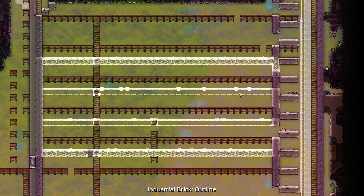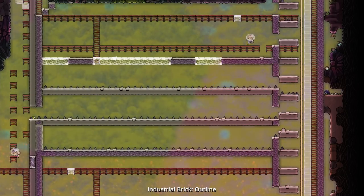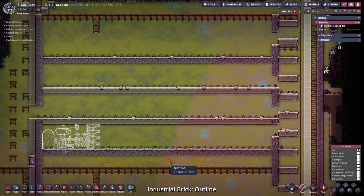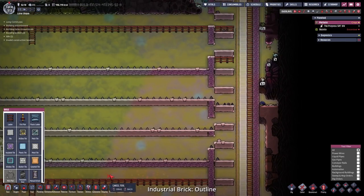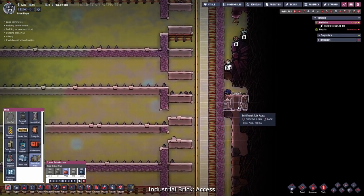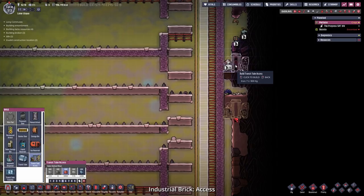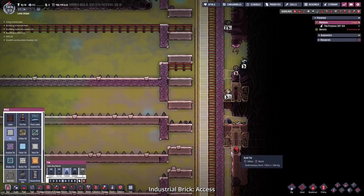Let's just build a temporary granite floor and then design something. I think I came up with the design. We need some access points for the duplicants so they can reach this. I'm going to place the transit tubes as we did on the other side — about there and there — and then squeeze in a couple of tubes that we can connect up later. That should be enough for the access.